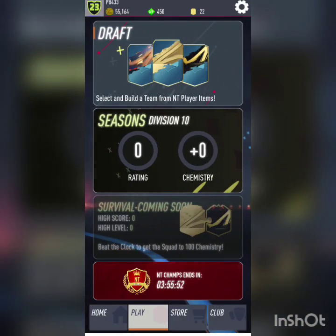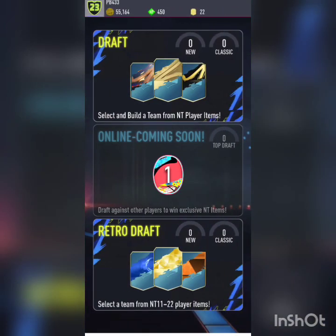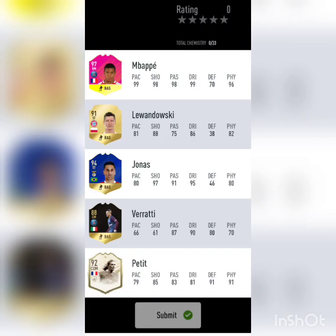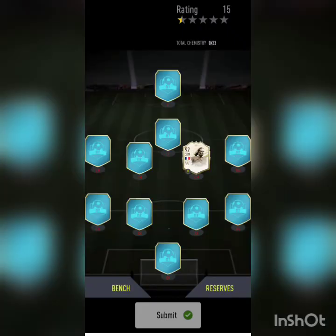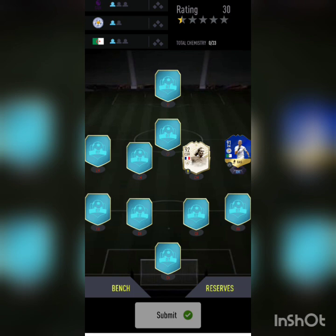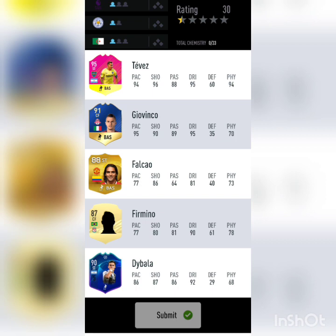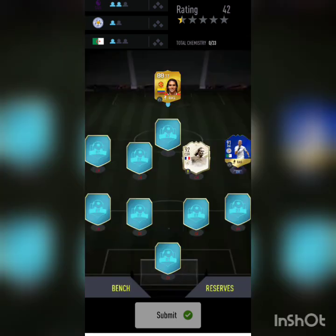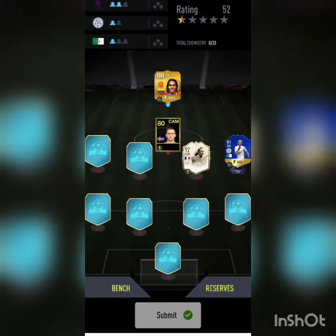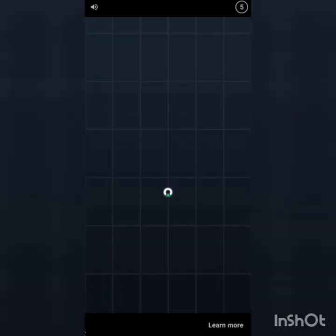I'll show you the NicoTom Champs screen in a bit, but it's also on the Play section. Play has draft, online draft, retro draft, and survival mode — though survival mode and online draft are coming soon. Retro draft looks pretty cool. I don't really get the new chemistry system so I'm just going to change it back to the old one. The retro draft concept is very interesting — look at this old Sigurdsson card, that is really cool.